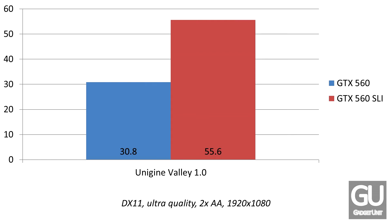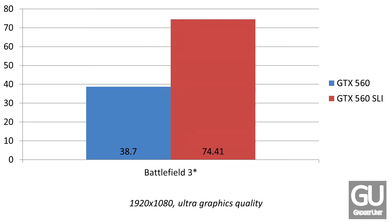Moving on to actual games, we have Battlefield 3. I put an asterisk next to the game name because it does not have an integrated benchmarking tool, so I had to set up my own custom run — walking through the initial aircraft carrier level and onto the platform. You can see that with Battlefield 3, it helped greatly with performance, so SLI scales pretty well with Battlefield 3.